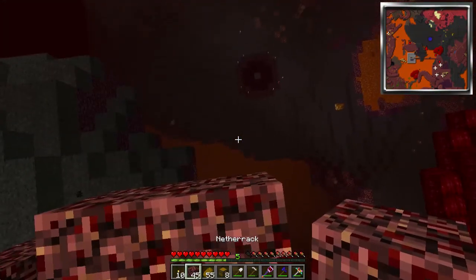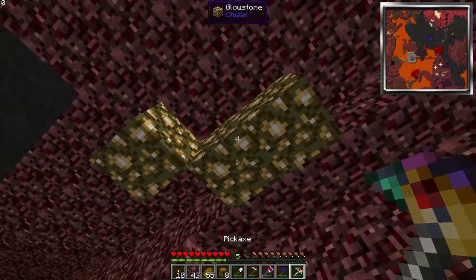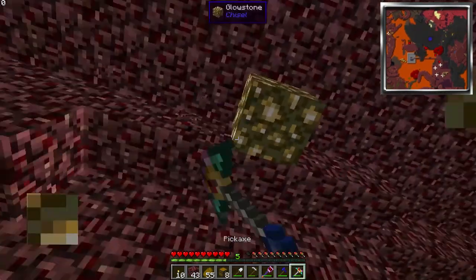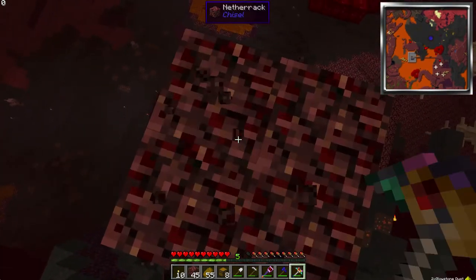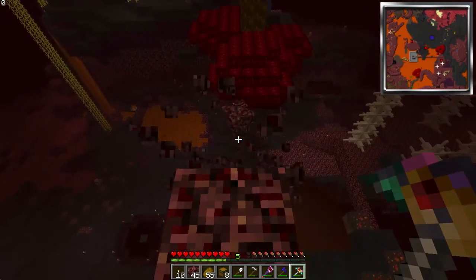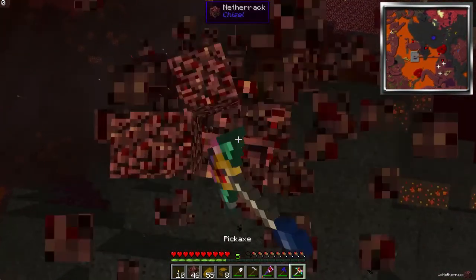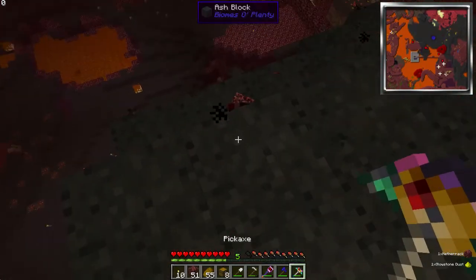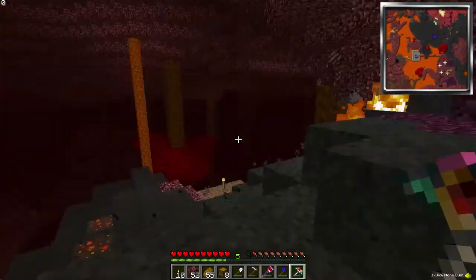A little bit higher. I don't need too much. I still haven't figured out what exactly those ritual circles are for, so if you guys know what they are, please let me know. I suspect they're just for decoration, and I'd love to cut them down and just use the netherrack as a building material. But I'm not going to touch it if it's actually an active thing.